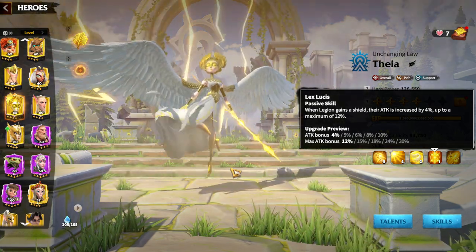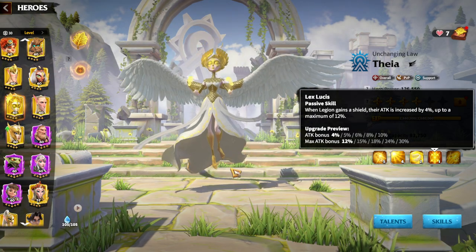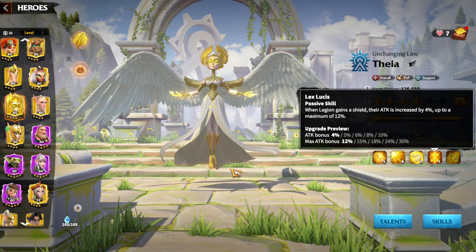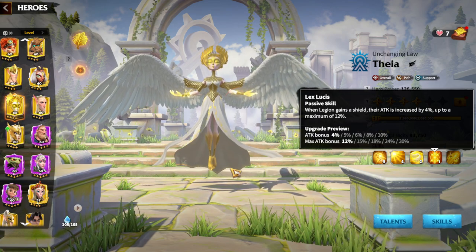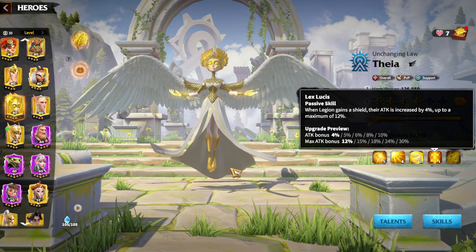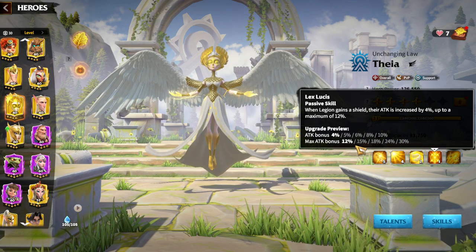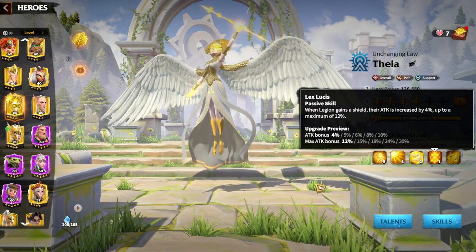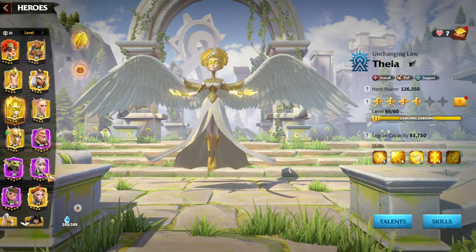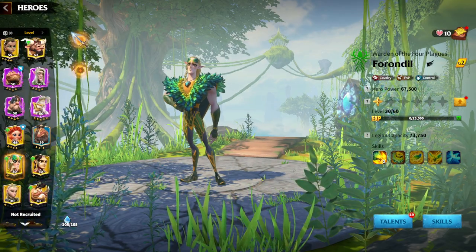In my opinion, Eagles with Forodeal and Theia is the fastest march speed combination available in Call of Dragons right now. The developers also gave Eagles improved visual graphics, so it'll be more fun to play. Theia is great for every flying unit, and Forodeal and Theia is simply the best hero pair you can run for Forest Eagles.